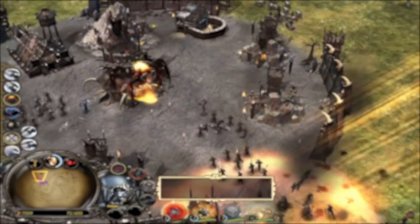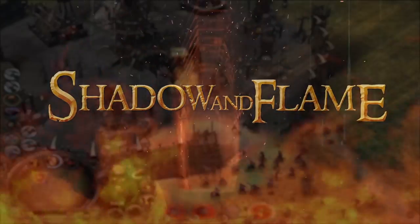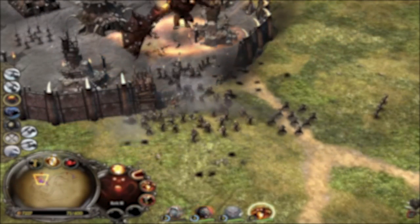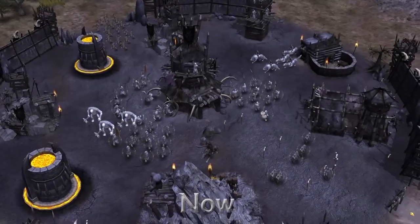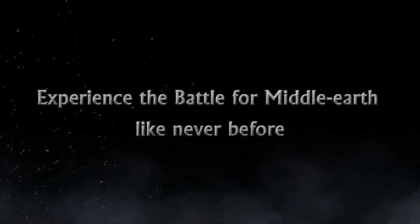The second mod in our list is another mod for Battle for Middle-earth 1: the Shadow and Flame mod. Shadow and Flame adds the Gundabad faction, but not only that — every other faction got a facelift too, with great graphics and amazing designs.